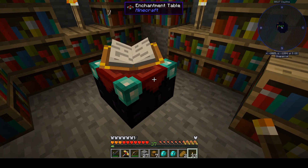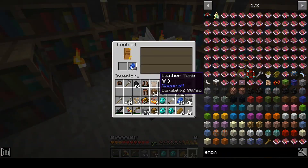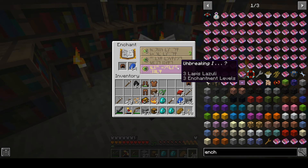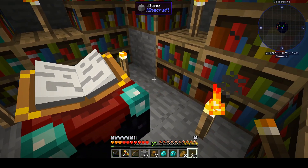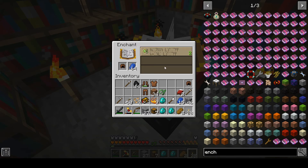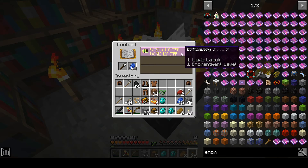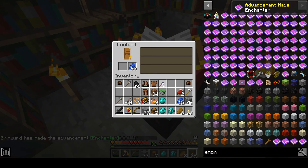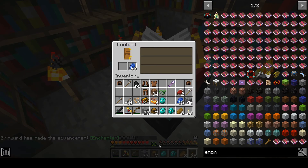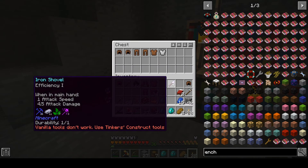If I go through all this and there are no enchantments I want, I'll deactivate everything, get down to only two or three bookcases. Now if I don't like anything on the list and want to cycle it, I can take a shovel and enchant it with efficiency 1 for very low cost. Now I've cycled the list — I only dropped from 37 experience levels to 36. That's how you refresh the enchantment options cheaply.